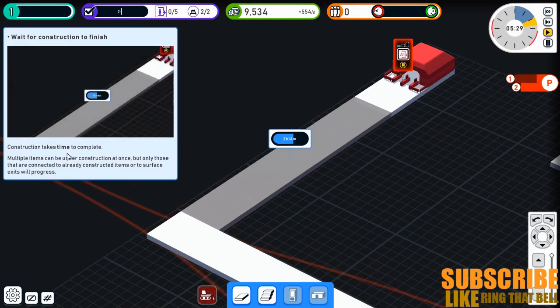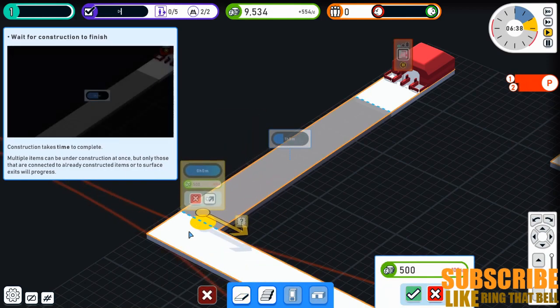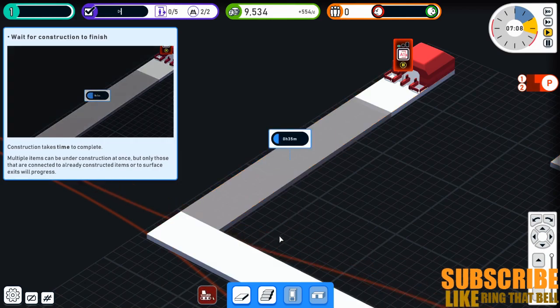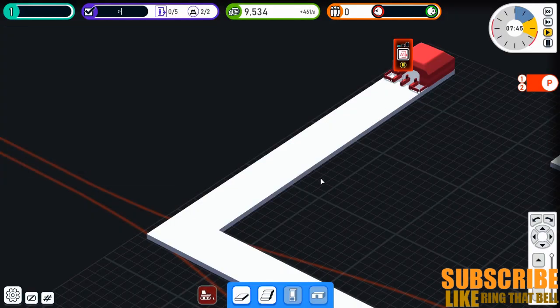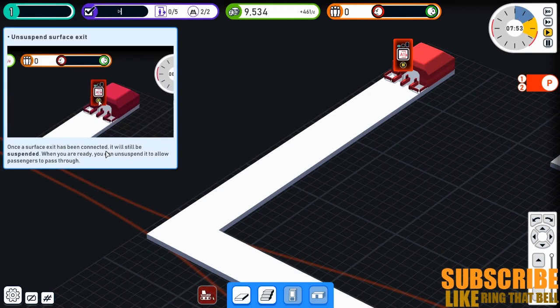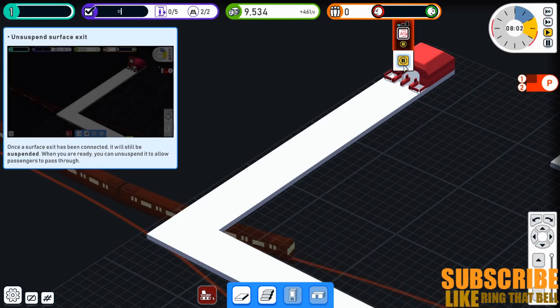Are we just waiting for it to finish? Construction items — build please. Hello — there we go, I had to wait for it to be built. Once the surface exit has been connected it will be suspended. When you are ready you can suspend — okay, so I can open it. That's what it's saying. There we go, we'll open.